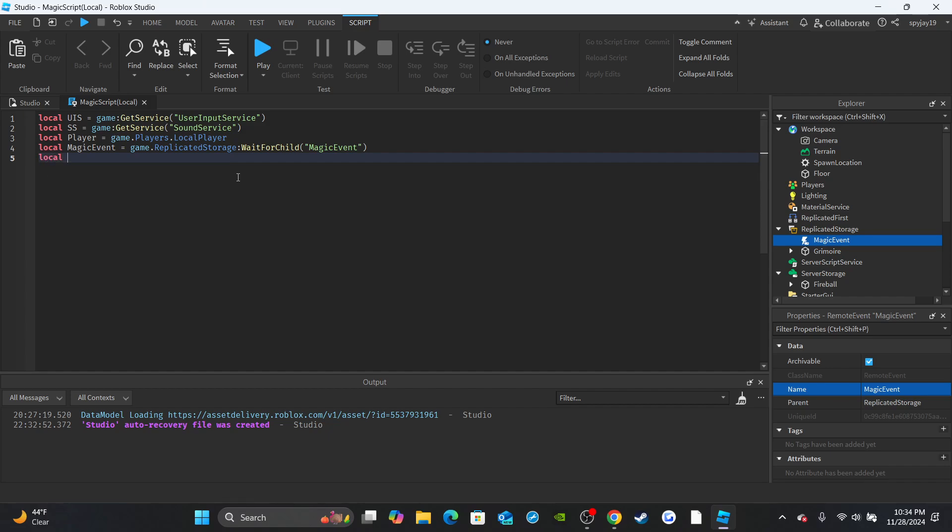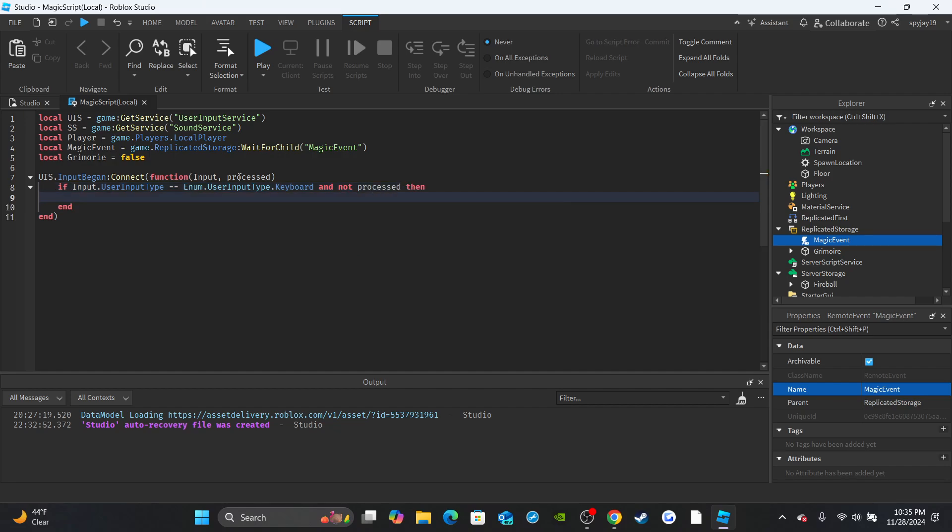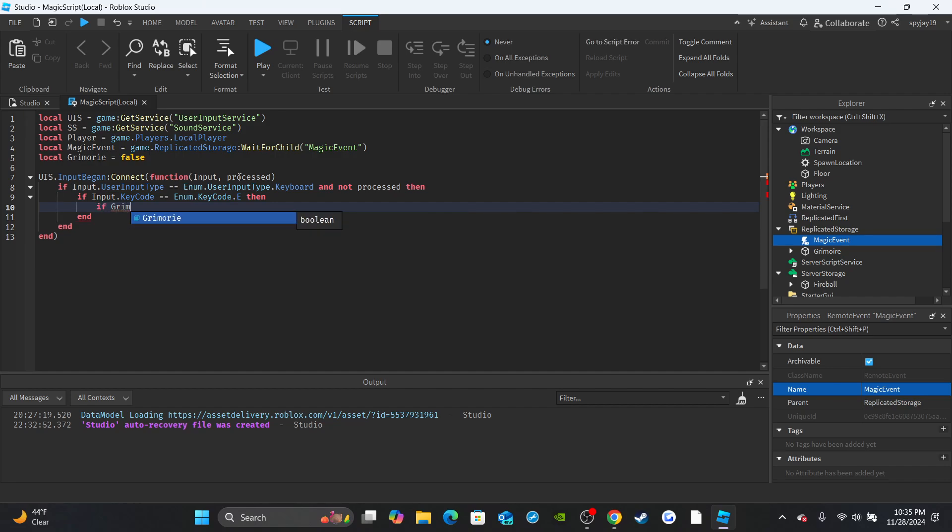Create a variable to track whether the grimoire is equipped: `local grimoireEquipped = false`. Now set up the first function: `UIS.InputBegan:Connect(function(input, processed)`. Set up an if statement: `if input.UserInputType == Enum.UserInputType.Keyboard and not processed` - which means the player is not typing in chat. Then check if `input.KeyCode == Enum.KeyCode.E` - you can use whatever key you want.